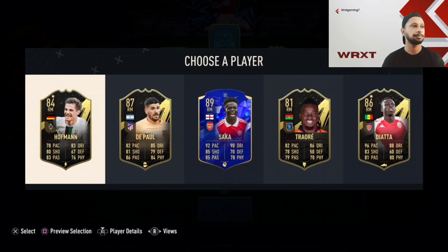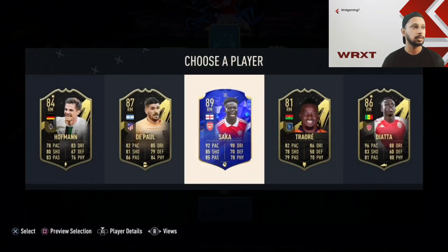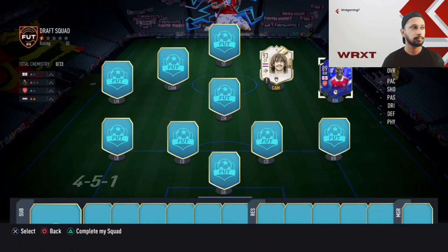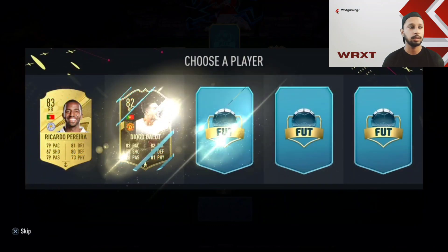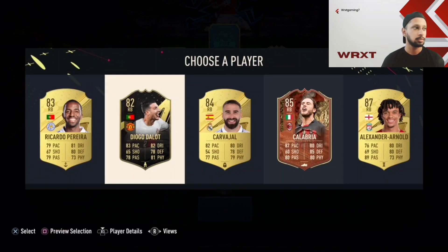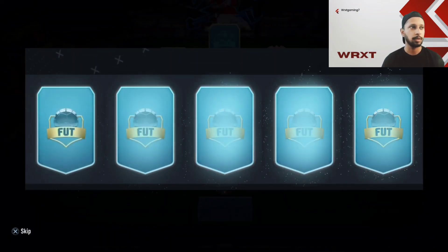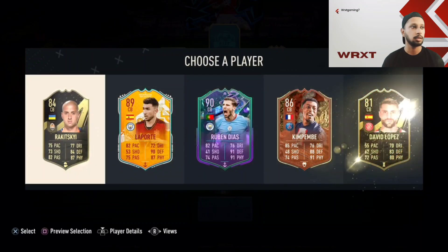Bukayo Saka — I have Diatta in my real Ultimate Team, but let's take Saka because he's 89-rated in the Premier League. You have better chances of getting Premier League and La Liga players than any other league in drafts — if you didn't know, now you know.